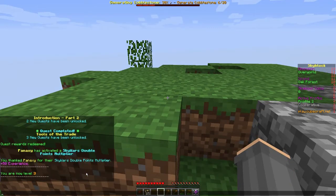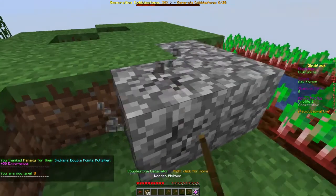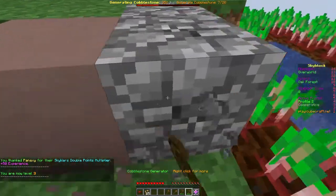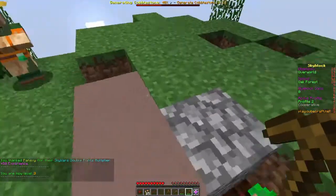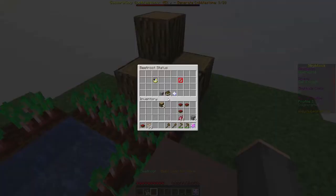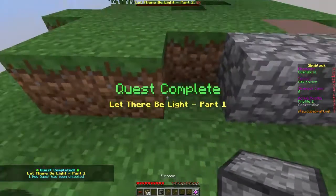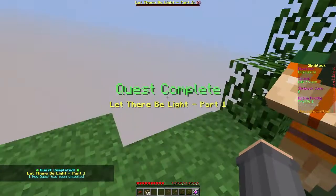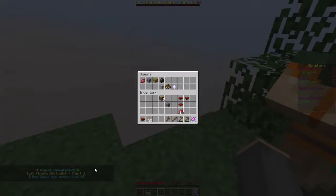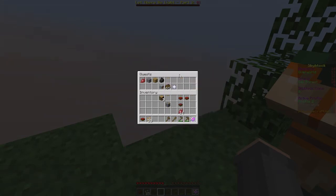I just hit level three on the server — funny, I don't play this much. Let's break those and get nine out of twenty cobblestone. Now I can turn this into a furnace. There we go, we've crafted a furnace! Let There Be Light Part One complete, and we got a new quest. Let There Be Light Part Two: smelt logs into charcoal.